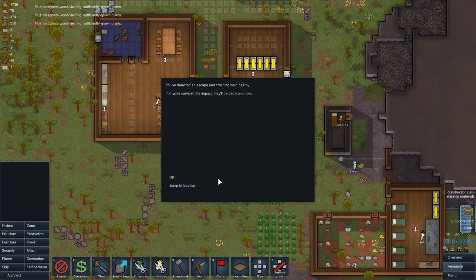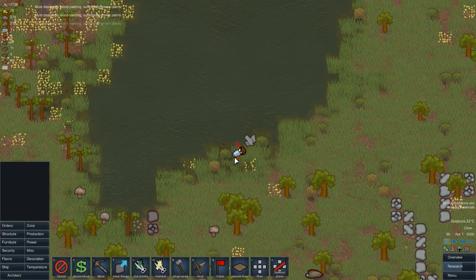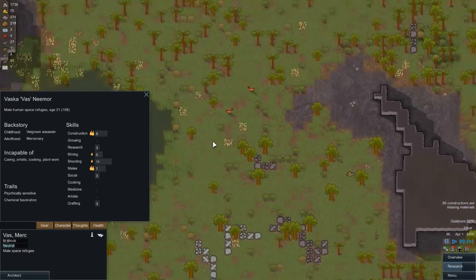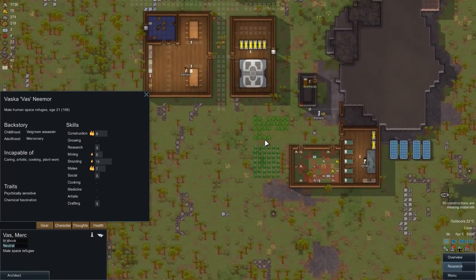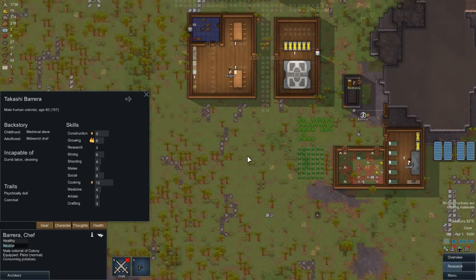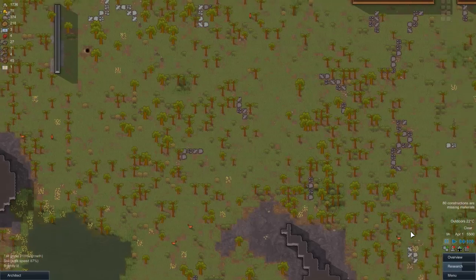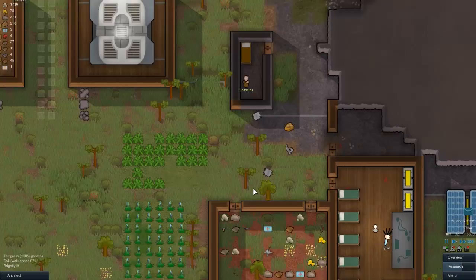We've detected an escape pod nearby - someone's crash-landed. We've got someone called Vas, a merc who's very good at constructing and also surgical at shooting. We need to rescue them - we'll go to Barry and rescue them like that, then unpause it.